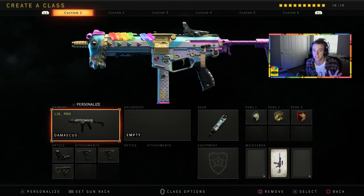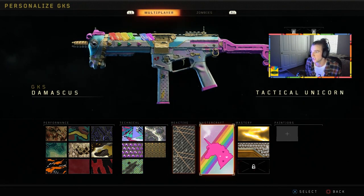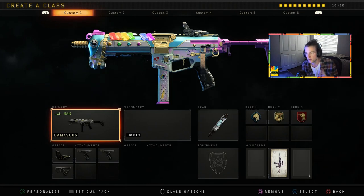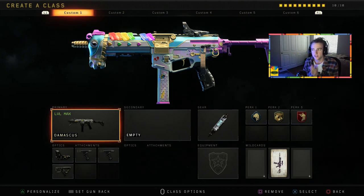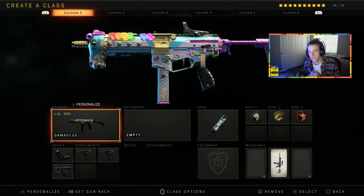The GKS already is a slapper of a gun — definitely recommend trying it out. We throw on the Damascus. Here's the reactive, the Kill-a-thon, and then here is the tactical unicorn. On this class we're running reflex, grip one, grip two, and quick draw. Honestly probably one of my favorite — if not top two or three — guns in the game. All three of my top guns are submachine guns. I'm obsessed with the run and gun play style. So this gun aesthetically is so cute and so much fun to play with. Class setup: Stimshot, Scavenger, Gung-ho, Ghost.